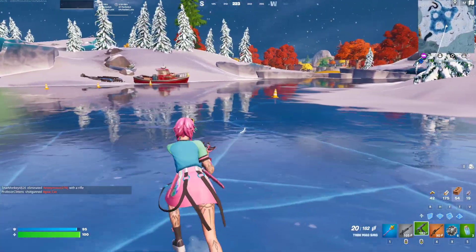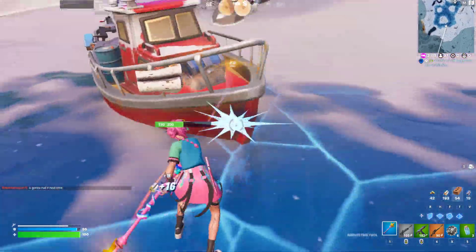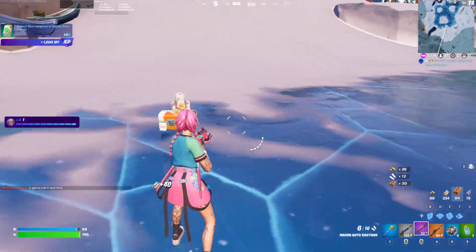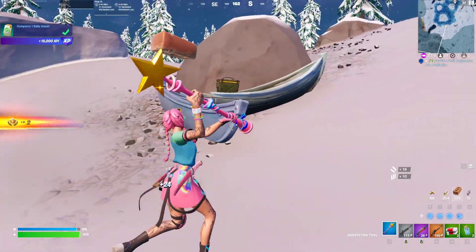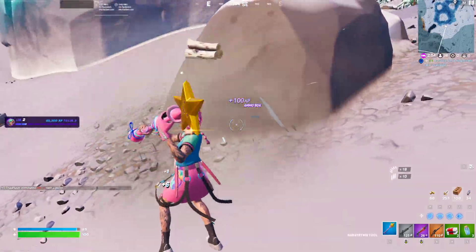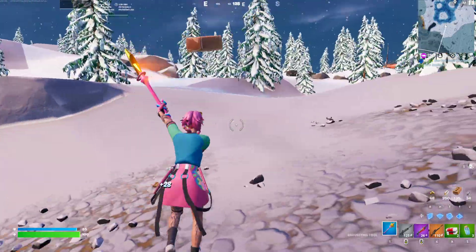Without further ado, let's go over these brand new augmentations and basically what that even means. I'm not 100% sure how you actually go ahead and get these augmentations. From what I've noticed, I've been playing a few games and I just randomly get pop-ups on my screen, but I do believe it's from searching chests and just doing stuff in the game. Basically you will get a prompt in the top right and you'll have to press a button to go ahead and do it.